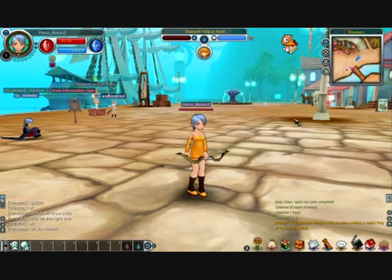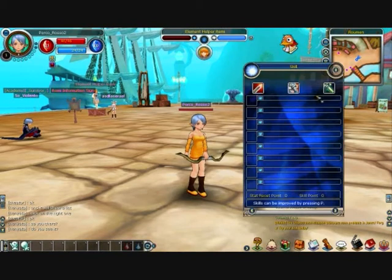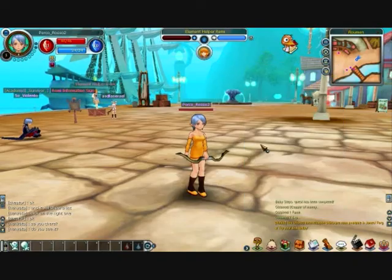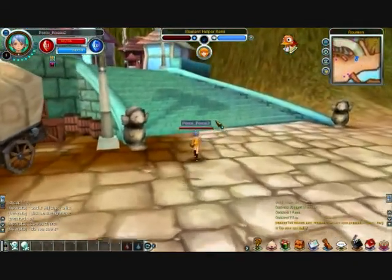The other key I'll show you is K. Once we get some skills — we're pretty newbie at the moment — we'll be able to see them all listed in here. There are active and passive skills, and also alchemy, which is basically production skills that are really fantastic for helping you make some money.